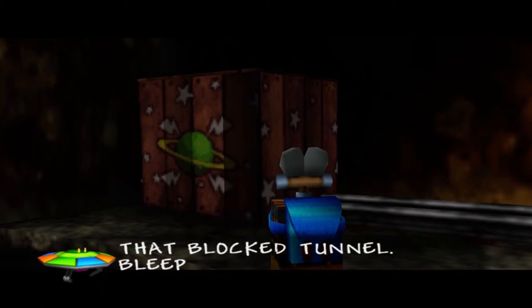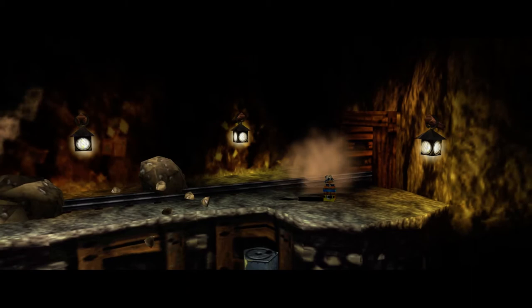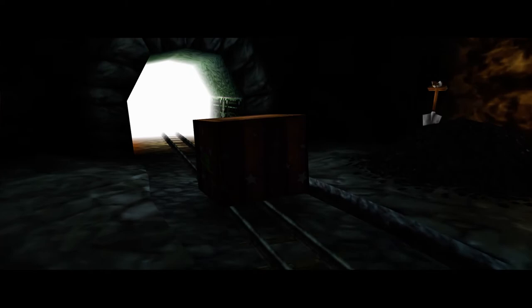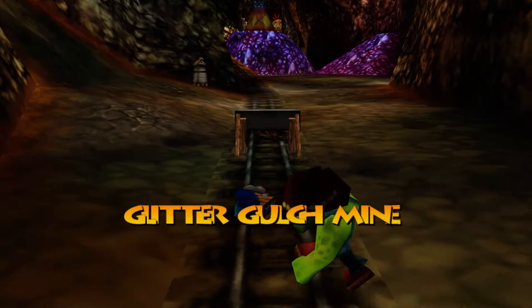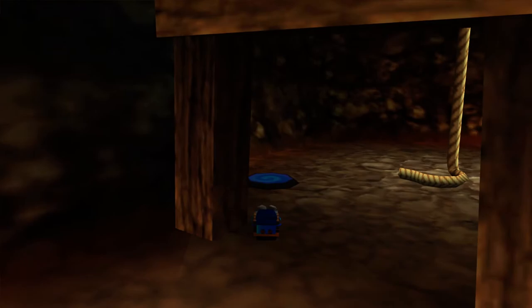There's an NPC trapped in the mine by a blocked tunnel — Detonator to the rescue. Let's go ahead and blow up these rocks. You're free, talking box — go free, explore the world. It's actually getting out of here and very close to the exit, but as soon as it gets close enough, it stops. That's linked to our next world, world 3. There's something we need to do in world 3 to open up that tunnel here in world 2, and then that box can be set free. We'll have to remember that one for later.